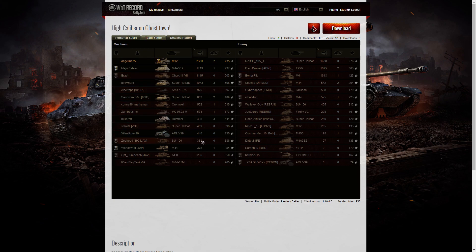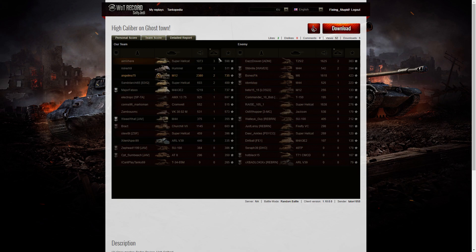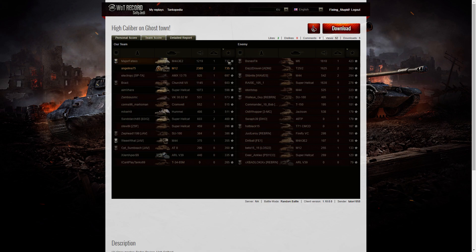Following that, the M6 with 1618 — so three good players on the enemy team, but just about everybody on Angelina's team was very good as well. For kills, the highest went to the Hellcat and the Hummel — that guy was on fire, picking up kills after Angelina stripped their hit points. Two kills each went to Angelina, the Hellcat, the T25/2, the M44, and the enemy team. For base XP: the Sherman Jumbo had 737, Angelina 735, and the AMX 1375 picked up 697.